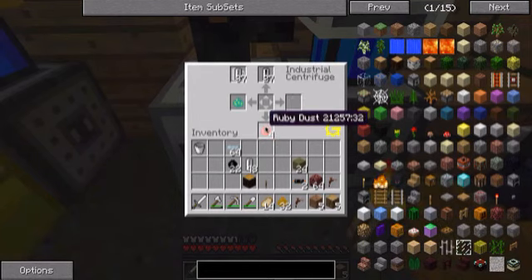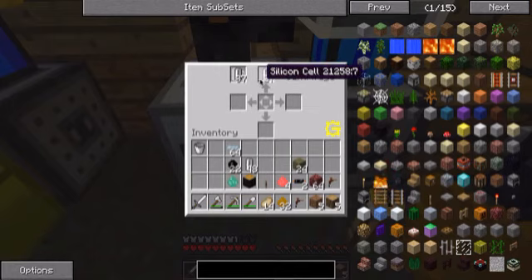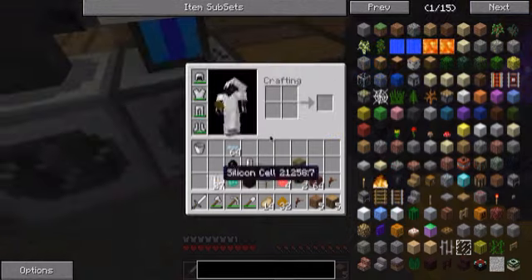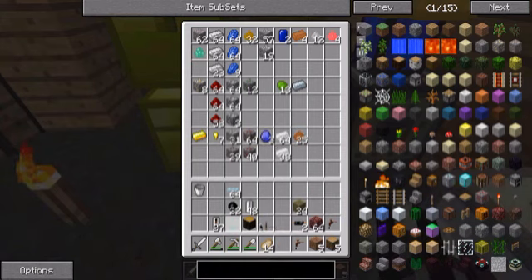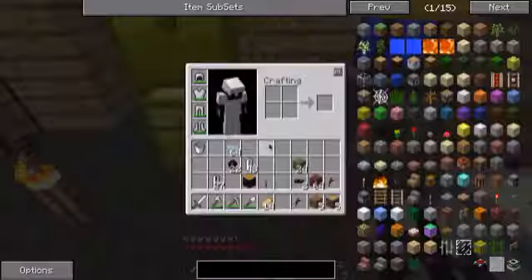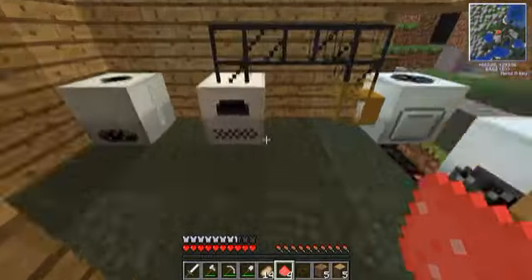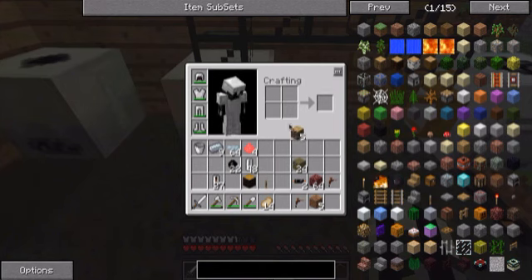We got pirate, ruby dust, ender eye dust, and silicone cells. This is what we mostly need. I guess I will put this stuff in there. Set it off again. There we go. Now ruby dust — I'm pretty sure it just gives you rubies. That's a little weird, but whatever.